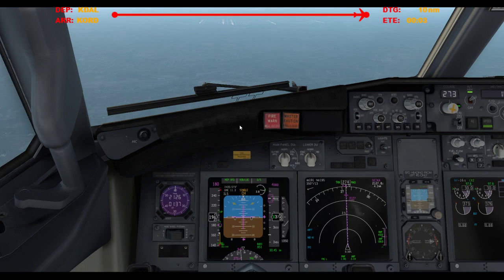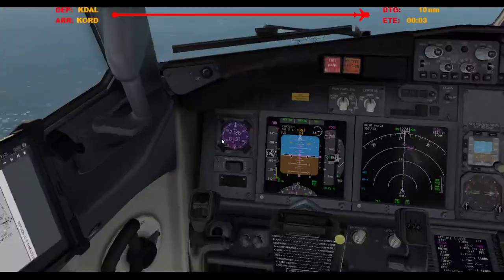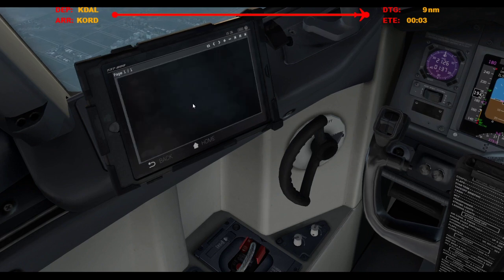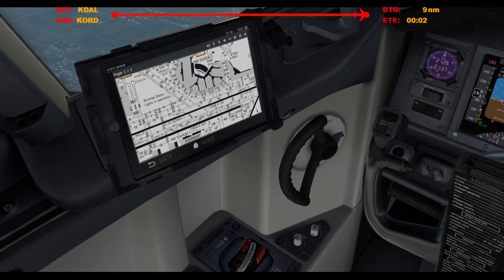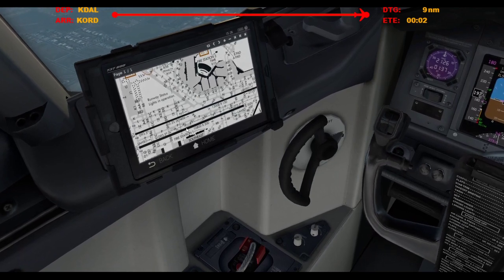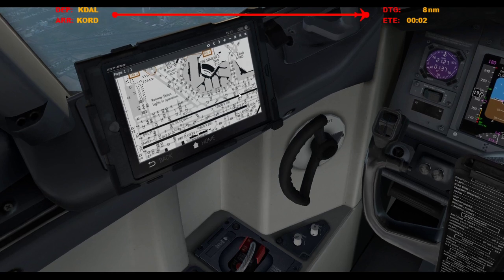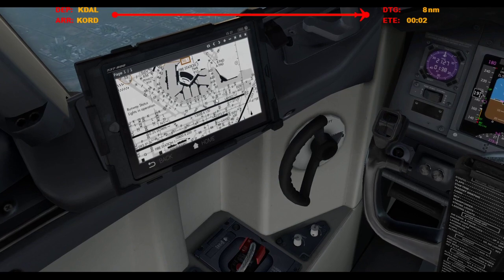Taxi to 3-1-center via Yankee, Papa, Golf, Ecto, hold short 3-1-right. The runway inside. Cross runway 3-1-right, hold short runway 3-1-center, south of 7-1-8. South of 7-1-1-right, hold short runway 3-1-right. Hold short runway 4-1-right.